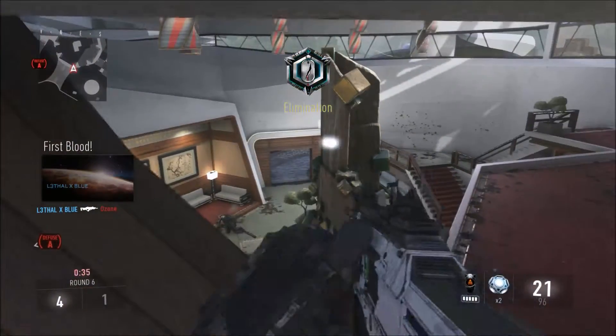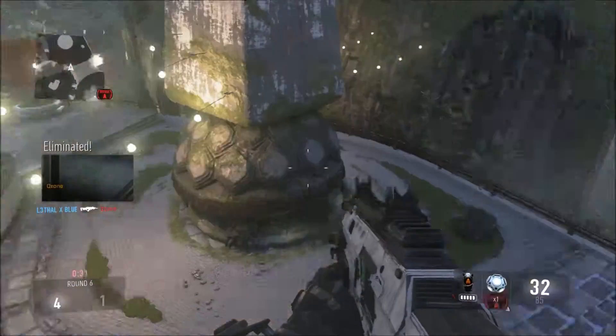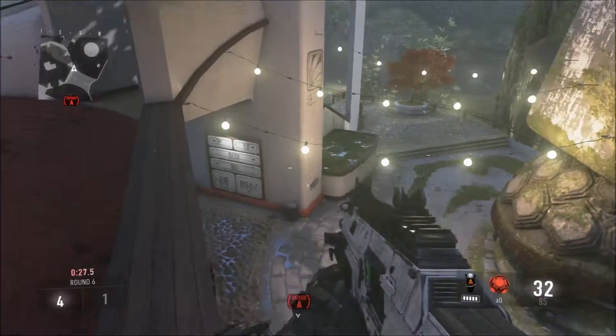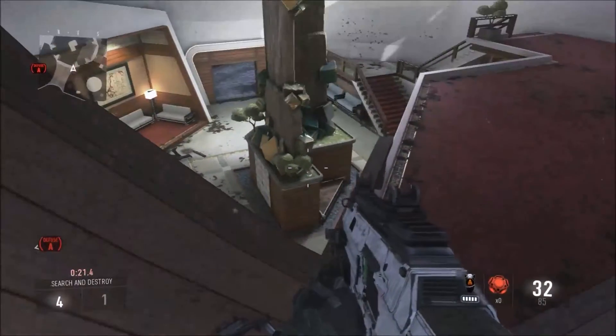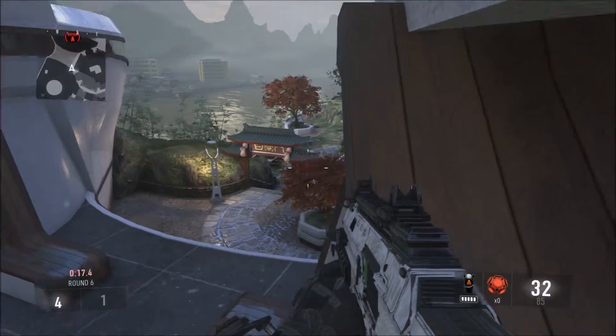From here you can cover lobby right there, you can turn around and get all of hill too, you can get wall, and you can get bomb. You can also get underpass right there. I didn't know this was available — look at this spot, you can cover a lot of things here and no one would expect you to be up here.